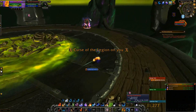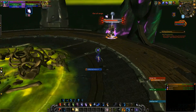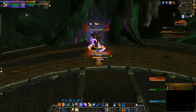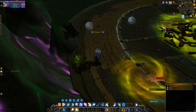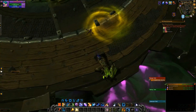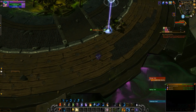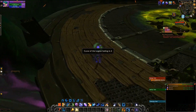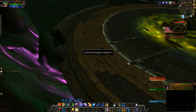Start by killing all the Fel Iron Summoners and you will get a Curse of the Legion debuff on you, which after 20 seconds spawns a Doomlord next to you. Once the Doomlord spawns, you basic attack it down to less than 3% health. If you accidentally kill it you just have to start over.